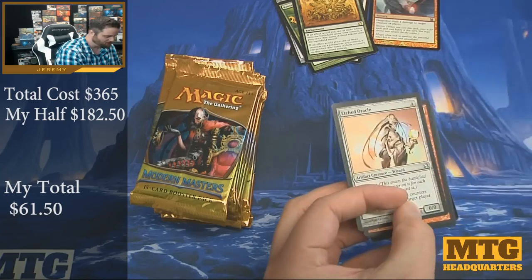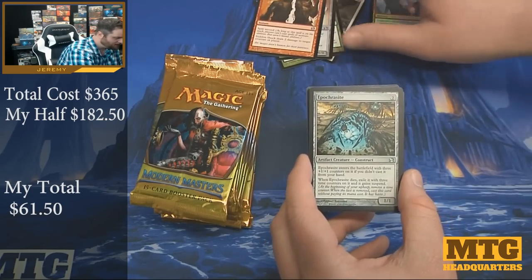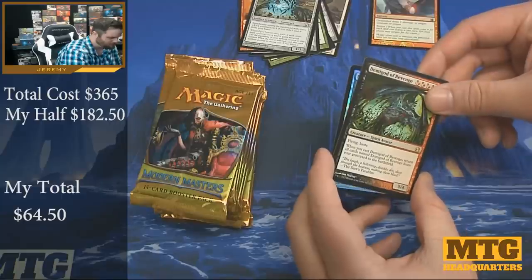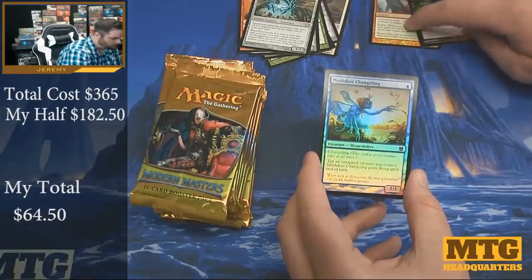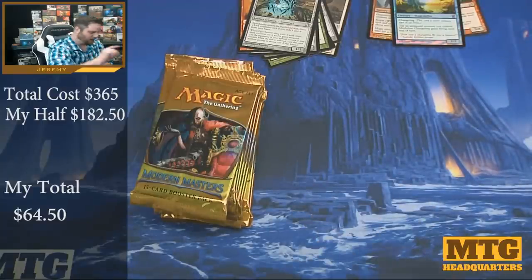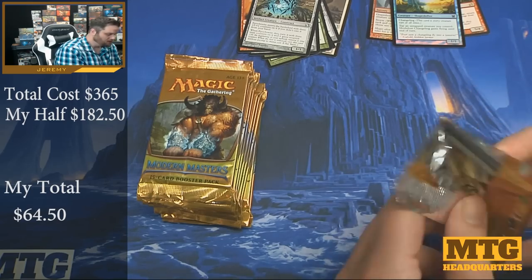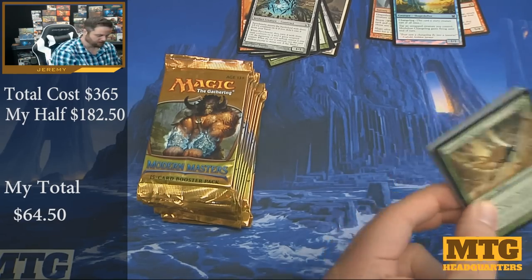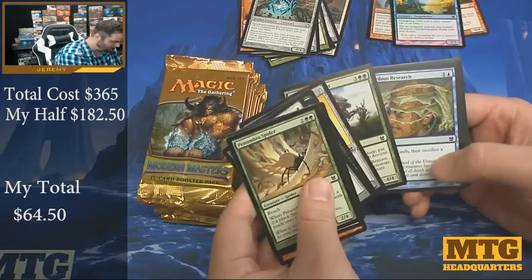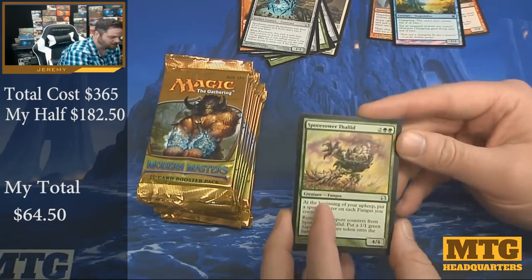Pack two: Etched Oracle, Sudden Shock, Epochrasite, and Demigod of Revenge. That's probably a miss. And a foil Mothdust Changeling — that feels like a miss too. I don't have one of those minds that can just memorize prices. I talked to Zemmett — the dude knows the price offhand of like every major Magic card ever. Second pack was kind of a dud.